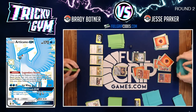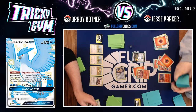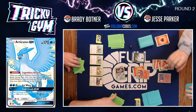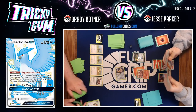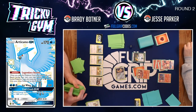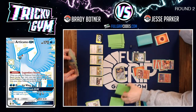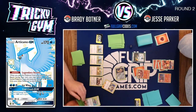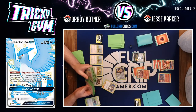Brady is going to use the Articuno GX, and because of the new cards from Cosmic Eclipse — namely the Misty and Lorelei Tag Team supporter — Brady has the option to Cold Crush multiple times. The new Misty and Lorelei supporter gives Brady the option to totally remove all energy from Jesse's Pokemon not just twice but however many times he wants. Brady plays Professor Elm to get three Pidgeottos out of the deck — Professor Elm searches out three Pokemon with 68 HP or less, which Pidgeotto qualifies for.